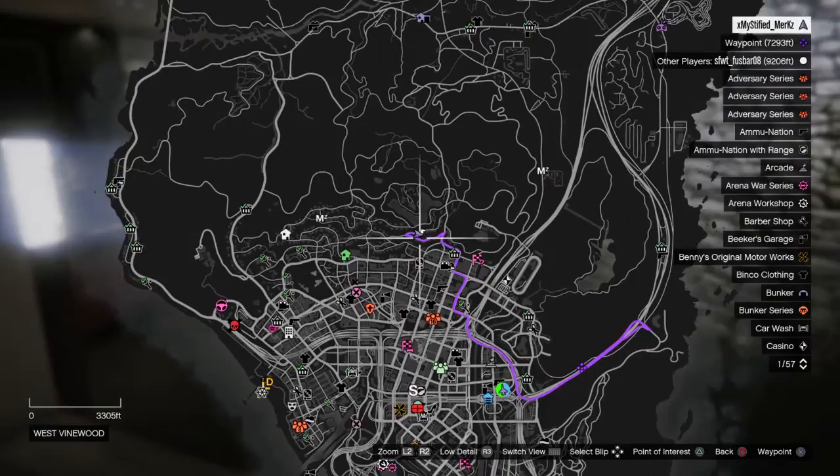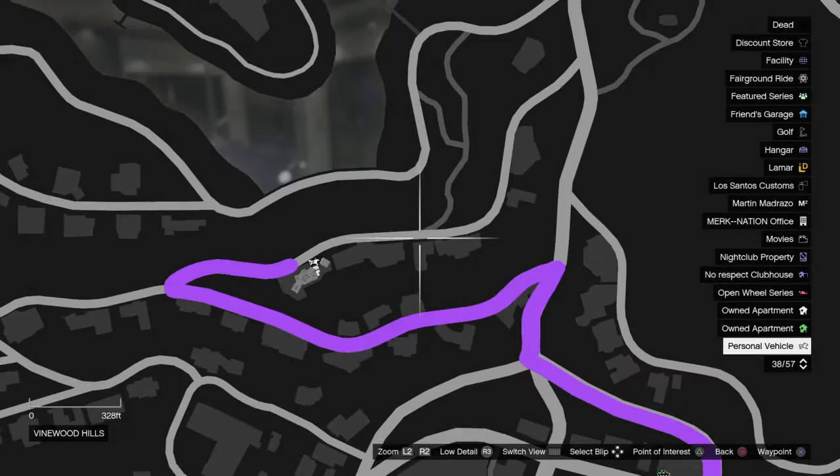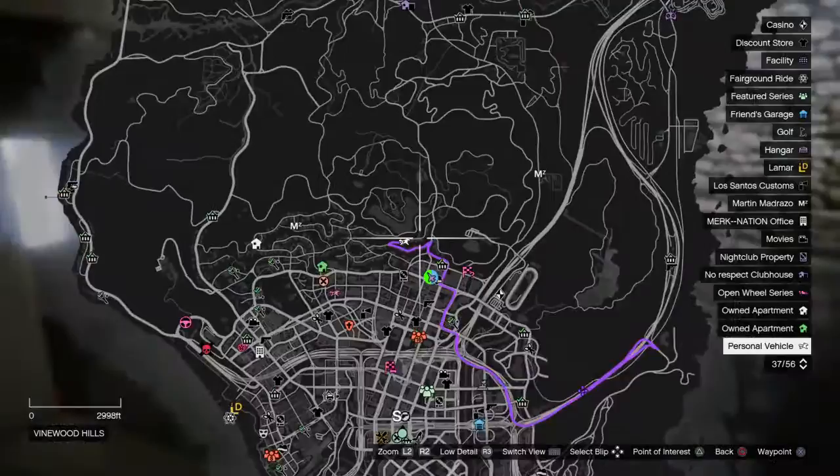Pretty much you just want to make your way to this point on the map here. You can set a waypoint or point of interest — it's easy to find because there's a buyable house about here. There should be a buyable right here, easy to find. If you find that, it's literally the house next door but one.